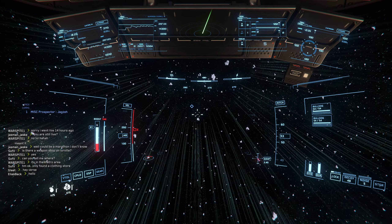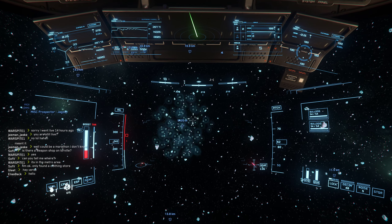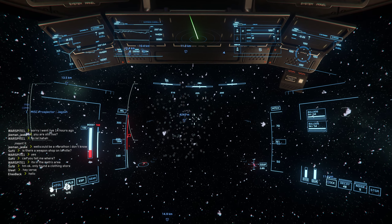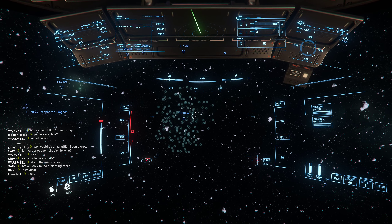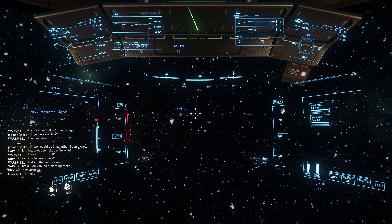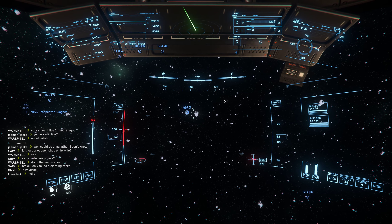Scanning is broken currently in 3.17. There you can see I've detected something 6,000 kilometres away. Normally when you get to 4,000 kilometres you'd get a little flash up that it's a rock at 4,000 kilometres. But look — 3,000, nothing. 2,000, still nothing. 1,500 metres — 1,200 metres before it finally flashed up as a rock.